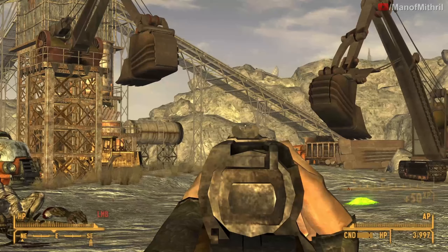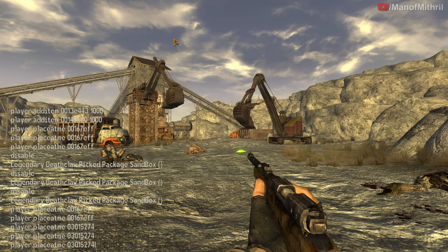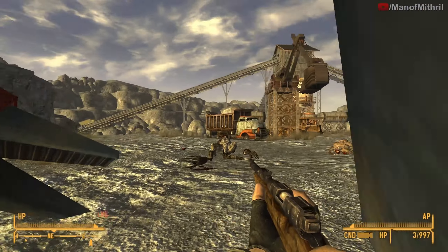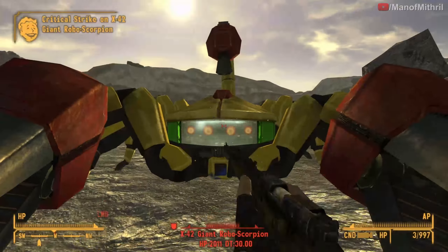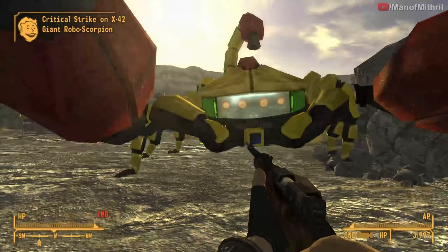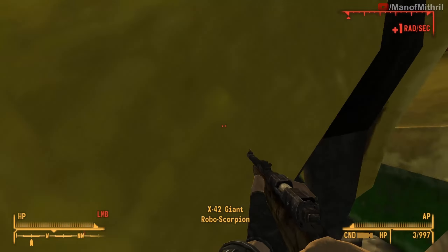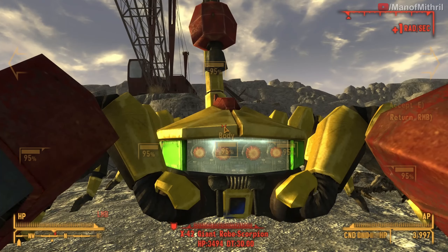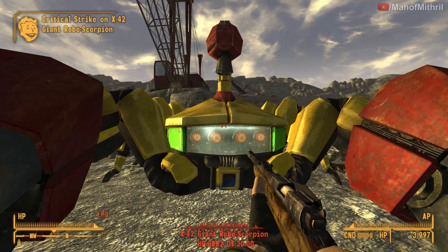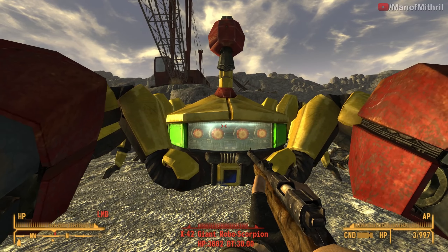Even though this thing doesn't have a scope, if you're running some sort of sniper crit build, this thing is going to kill very very easily. Now I'm spawning in the giant robo scorpion, the level 50 version. As you can see at the bottom, you can definitely see which hits are crits and which are not. We did 6 on the non-crit, then 492 on crit.